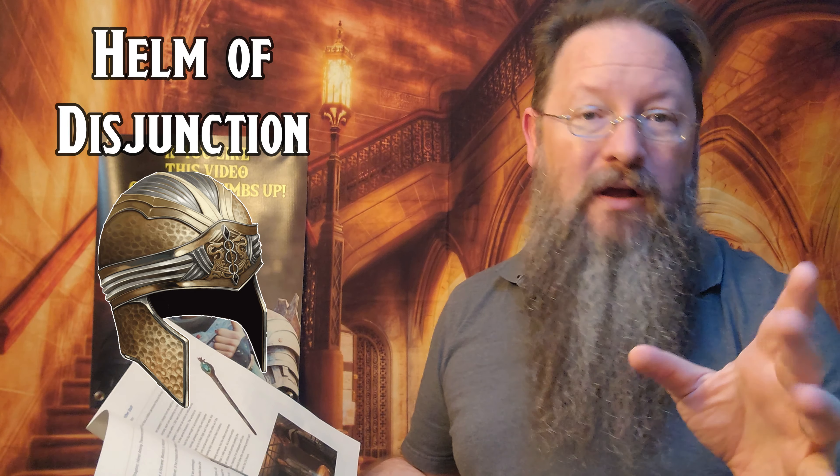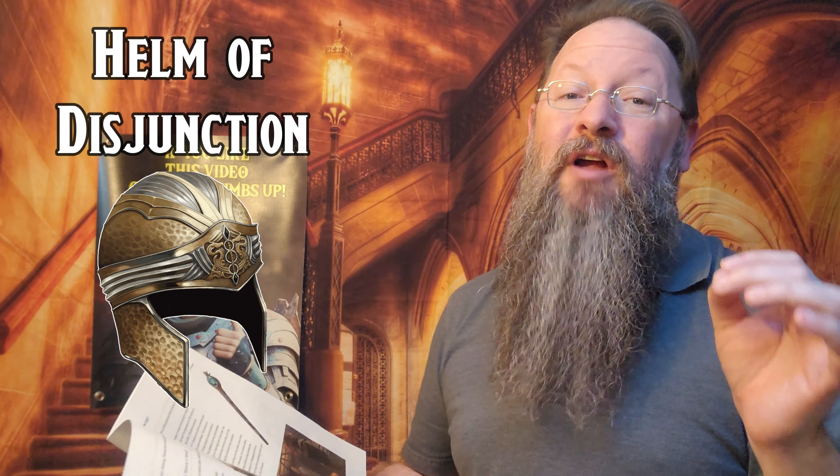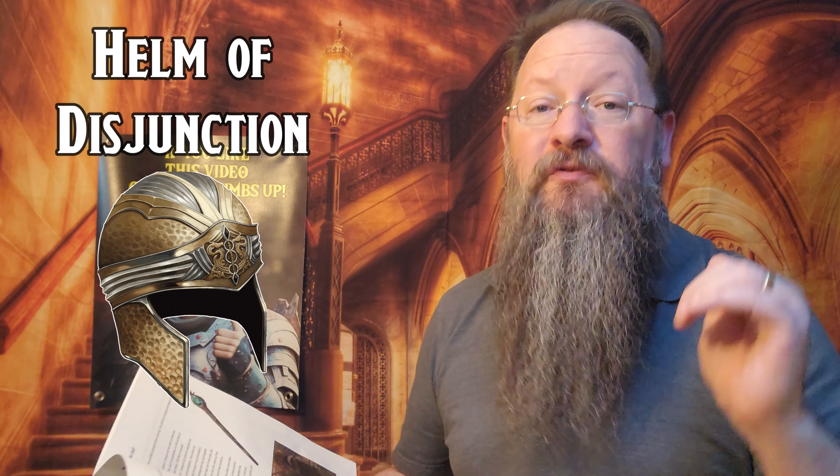Helm of Disjunction. The first item on the list is the Helm of Disjunction, which requires attunement by a sorcerer, warlock, or wizard. You guys recall the name Mordenkainen — as in Mordenkainen Presents Monsters of the Multiverse or Mordenkainen's Tome of Foes. It seems during his research and adventures that he crafted this wondrous legendary magic item, the Helm of Disjunction.